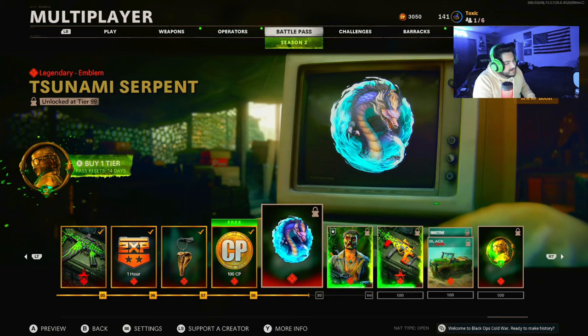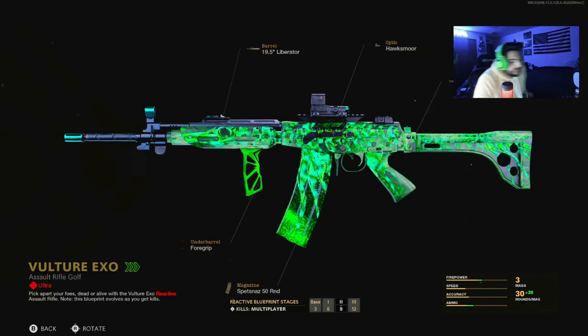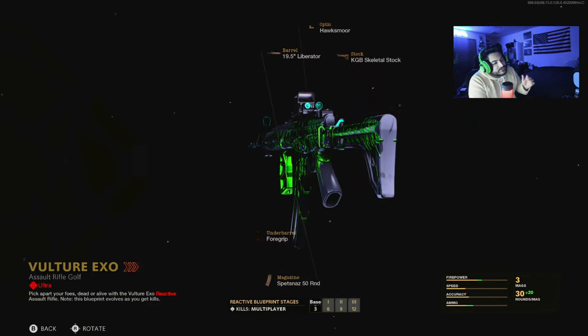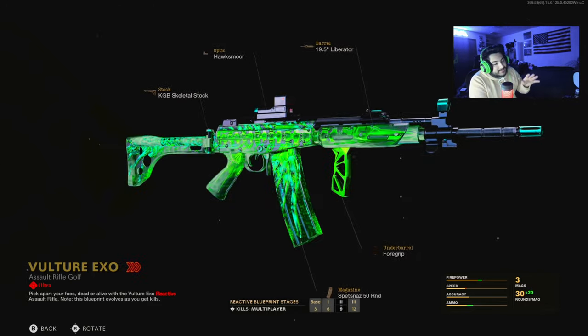At Tier 95 you get technically the first mastercraft reactive camo in Cold War - the Vulture Exo. It came in the Season 2 Battle Pass at Tier 95. The FAR 83 is the new assault rifle in Season 2, and I was so happy that they actually added reactive camos.